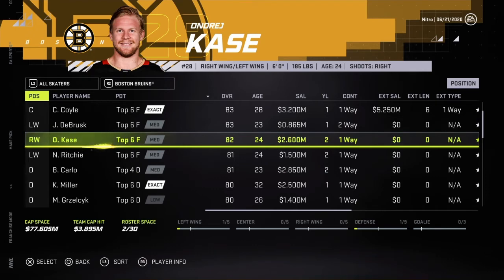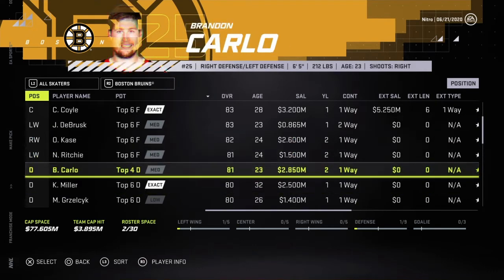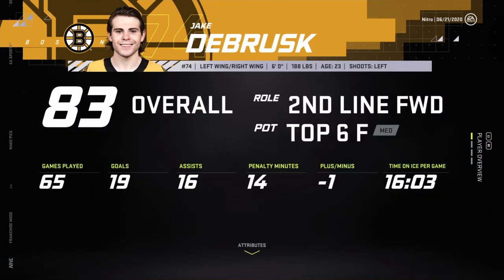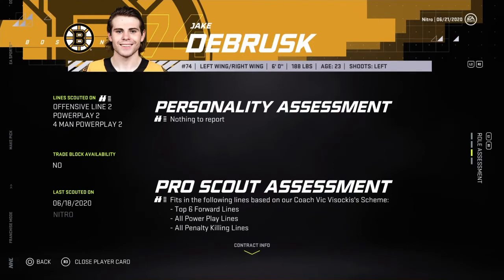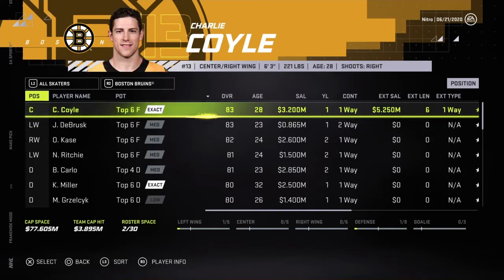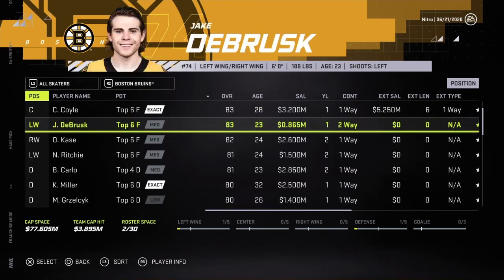DeBrusque — Carlo, 81 overall, 23 years old. That contract's livable with two years. DeBrusque needs a new contract — 83 at 23. Depending on how he plays, he could be like an 86 or an 84. All top six, four lines, all power play, and all PK. Coil — six years, five mil — not going with that.